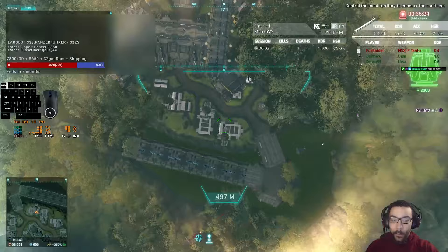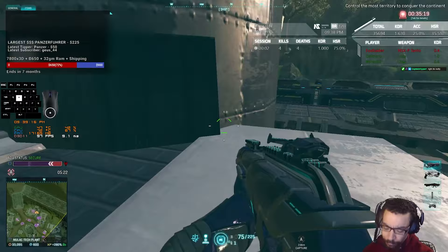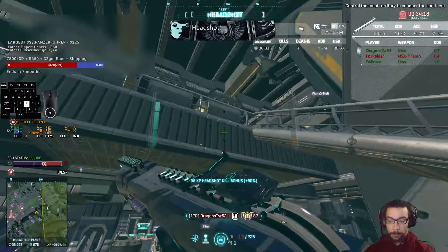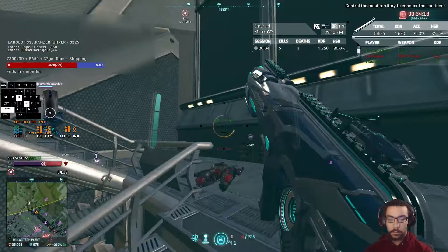I'm not always a fan of tech plants, but there's not a whole lot going on. It's the beginning of the session, so I'm taking what I can get. I'm able to make it inside without getting bullied, and when I get in there, it seems like this is exactly as big a fight as it looks. There are a bunch of guys across the ledge, and I'm able to pick one of them up before heading upstairs to try to get a more advantageous position. When I get up there, we actually have control of most of the area including the balcony, so we clear off the point.